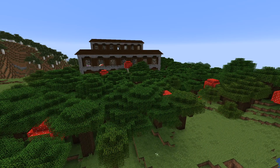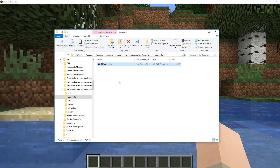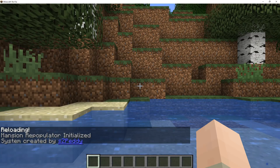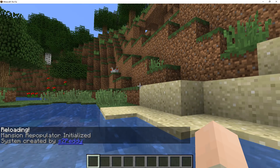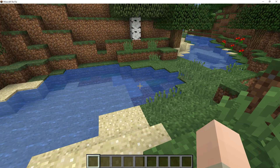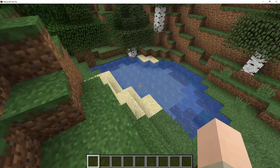Now let me quickly show you how you can set this up for your own server. You just have to go to the save folder of the world — most likely your server — and then place inside the datapacks folder the file that you can find in the video description. Once you place that in there, you just go to the game and do slash reload like with all data packs, and then it tells you that the dimension repopulator is initialized. From then on, every mansion you find will repopulate with mobs. Note: if there's already a mansion in your world when you add this, it won't work for that mansion, but any new mansion found after initialization will work.